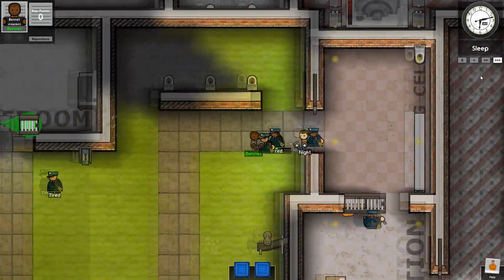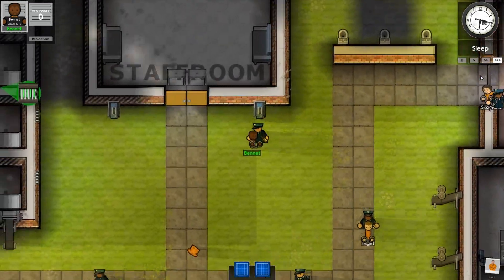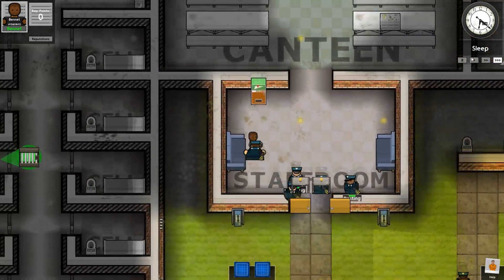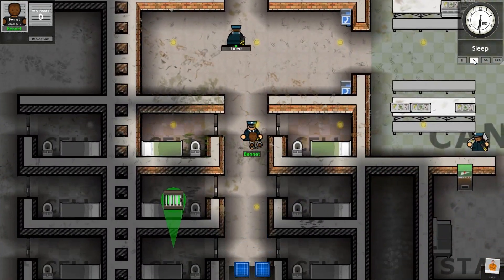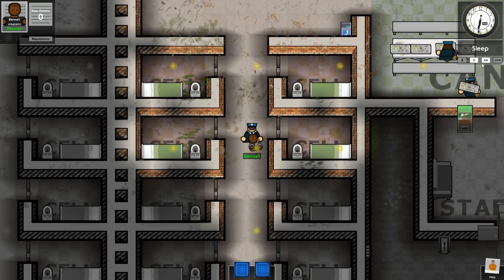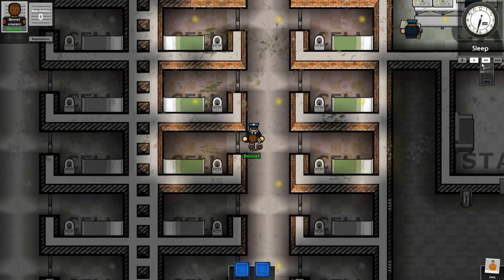We are through reception and now we are going to be taken to our cell. Sounds like something's going on out there. We're gonna be taken to our cell because we are a medium security inmate. I think by default it starts you off as medium security. So here's us being delivered to our cell.